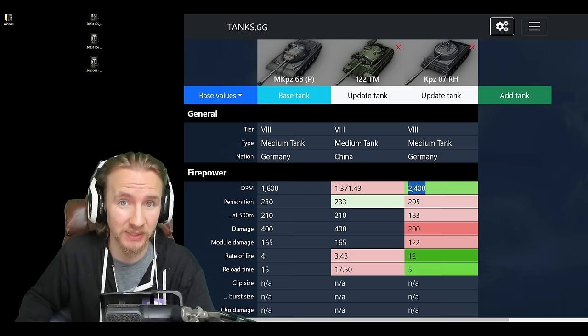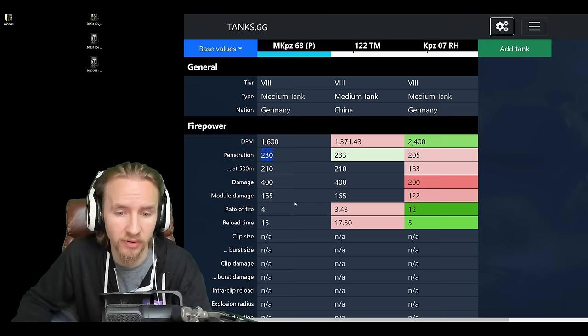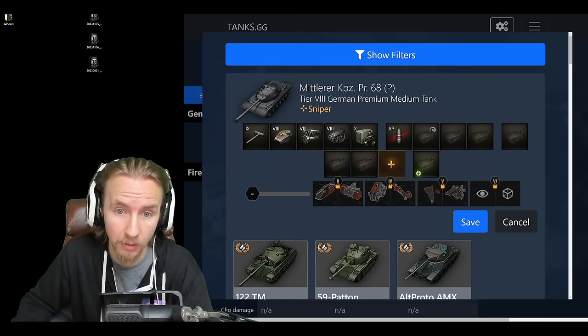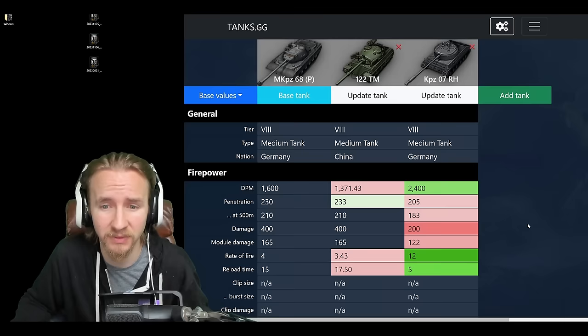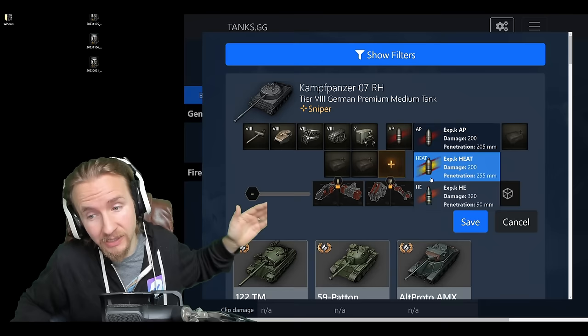In my gameplay the Mittler has exceedingly similar gun performance to the 122 TM, which is why I'm throwing it in for this comparison. The penetration is 230mm with standard AP — it doesn't have the APCR rounds the 122 TM has with its 1,300 meters-per-second shell velocity — but the gold rounds on the Mittler are fantastic: 300mm of penetration, very similar to the 299mm you get on the 122 TM.